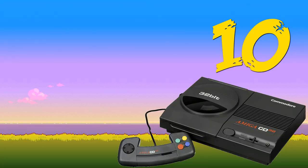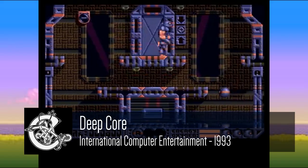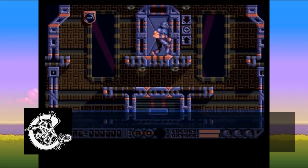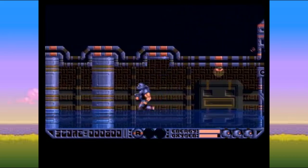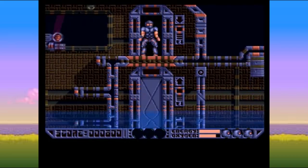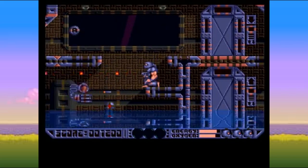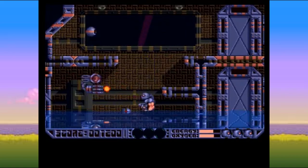Starting at number 10 we have Deep Core. Captain Dawn Razor has been sent to save an underwater nuclear research base invaded by aliens. It's a really standard platformer but it does everything correctly — nine levels, bonus levels, weapon upgrades. It's a nicely done platformer that takes no real risks and there's no real difference from its regular Amiga counterpart, but still a great game for the CD32.